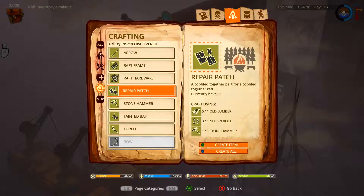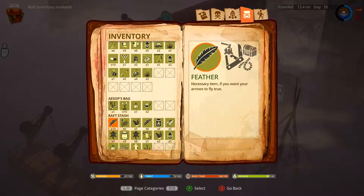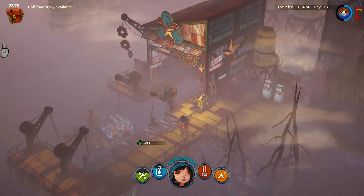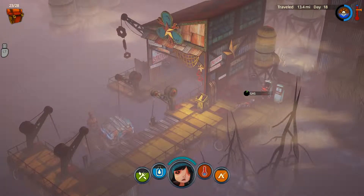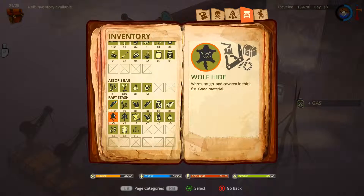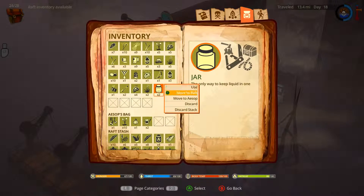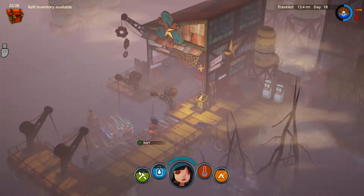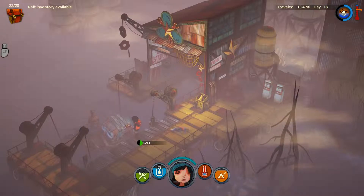Let's grab those empty containers — move to bag. Fill them up with lots of gas. I can only fill that up with one gas. Move to raft. Excellent. I wonder if there's anything else I should consider crafting — not for the time being.